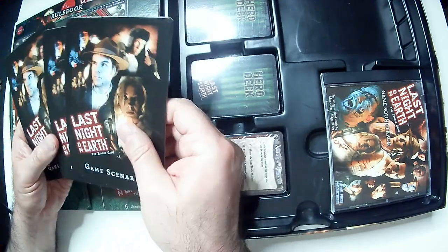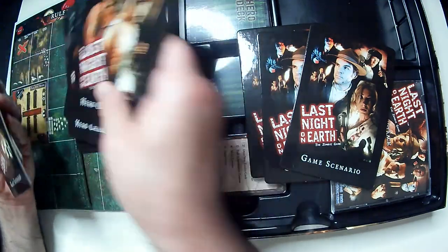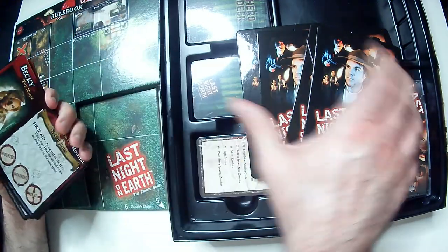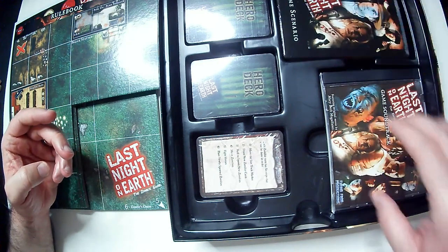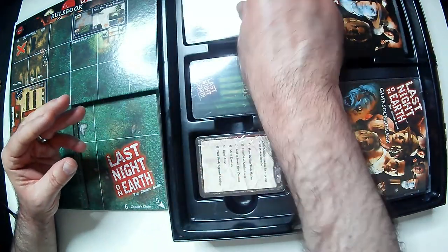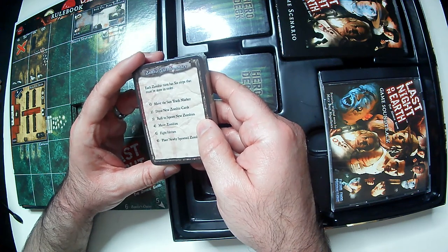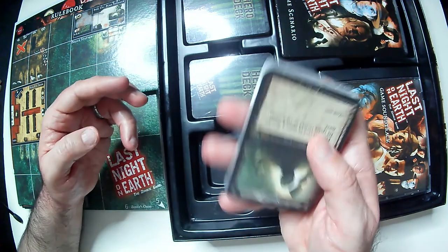A few heroes on top. How many game scenarios do we have? Let's see — three, four, five, six, seven — nope, five. Not bad. All these are still sealed, which is nice. There's the Hero deck and a bigger Hero deck. And the Turn Summary: move the Sun Track marker, draw a Zombie card, spawn zombies, move zombies, fight heroes, play until he spawns zombies. Pretty basic.